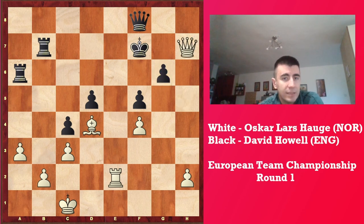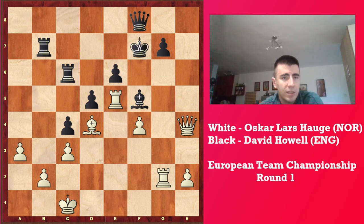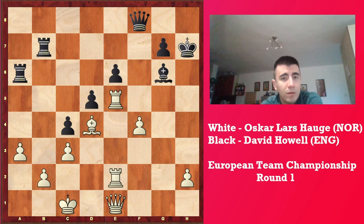And now if Kxg6, now Qh4 is very dangerous, and after Rc6 — because if you go to f7 then Rxf5 and after ef, Qh5 is deciding, because if Kg8, Rxe8 and now you lose the queen which is a bit too much. And in the case of g6, Qh7 and that's it. So after Qh4, let's say black plays Rc6, but then Rg2, on Kf7 just go Rg5 and the position is looking really depressing for black.